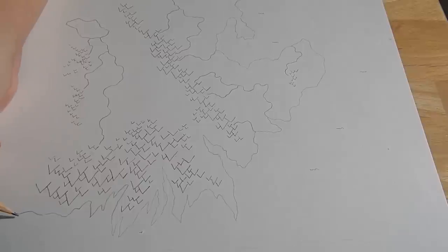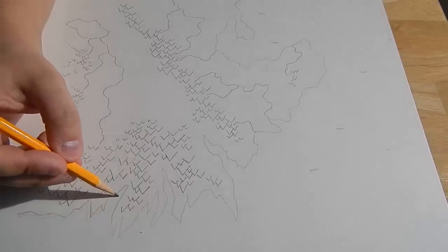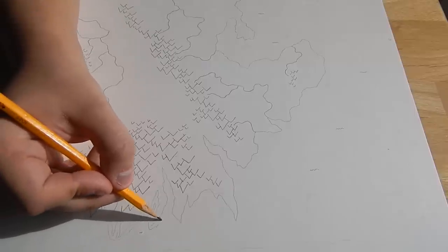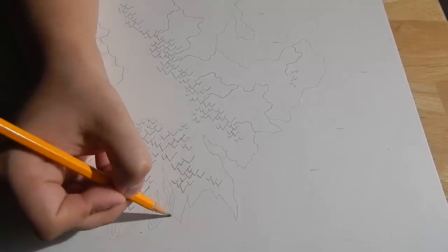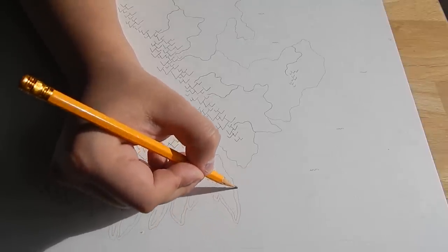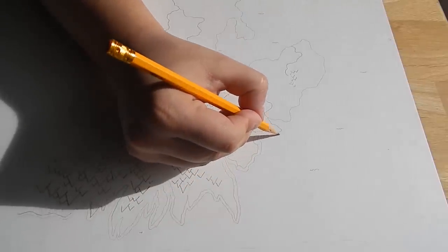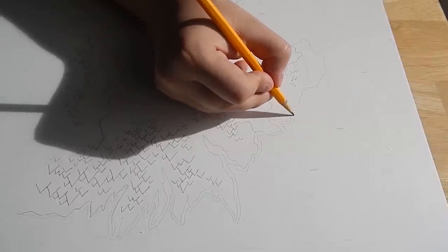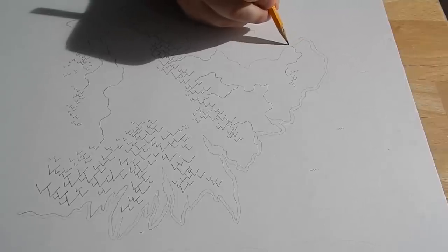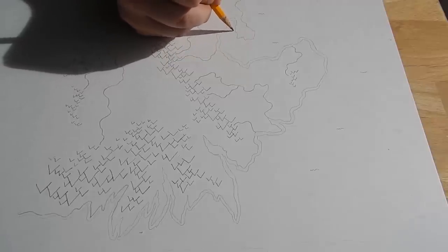One thing that I like doing is around our coastlines, sort of add another lighter border. It looks a bit like waves breaking on the shore, and it helps clarify where the shore is. You can add two or three of these — I'm just going to add one for now so you can sort of see what I'm talking about.